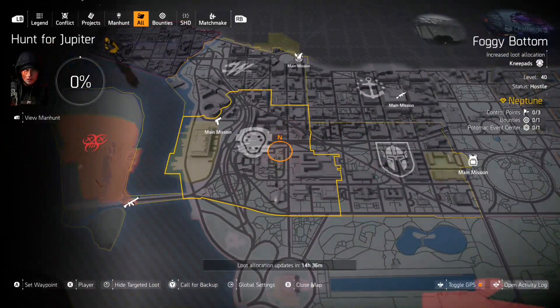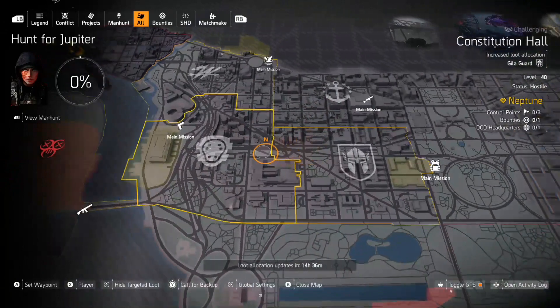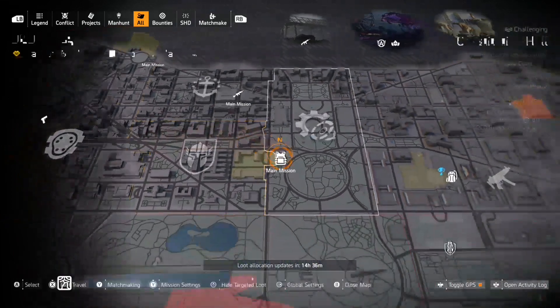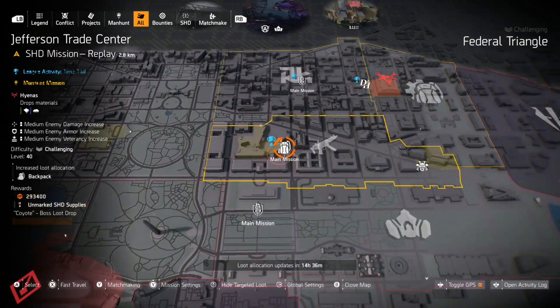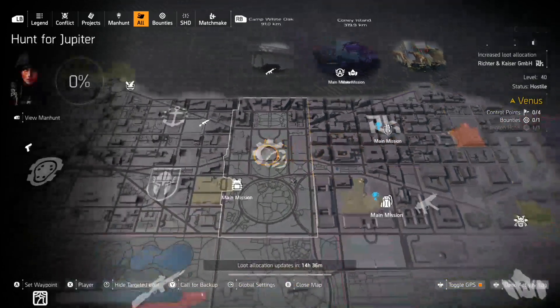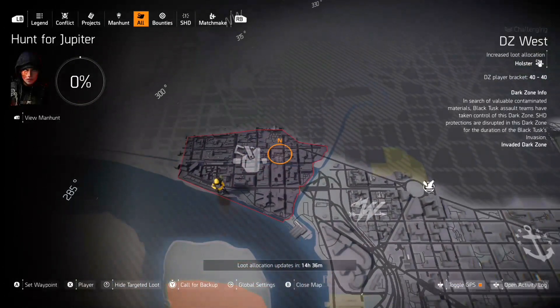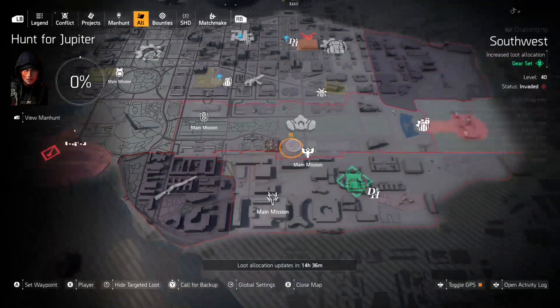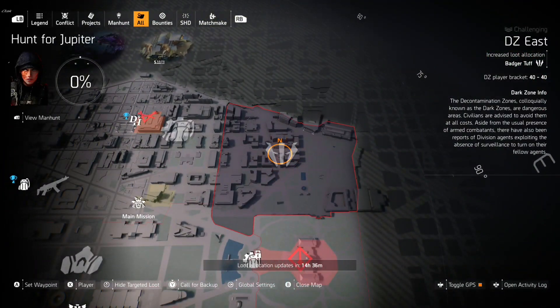Having Providence up here and Gilligard — this isn't bad if you guys still haven't done the Neptune Manhunt; you can come over here and do some good open world farming. For the most part: chess pieces at DCD, Backpack at Jefferson Trade Center, Overlord for the Fox's Prayer Knee Pads at Grand Washington Hotel. I'd really recommend farming DZ West for the holsters to fill up your recalibration library. There's shotguns at DZ South, and Badger Tough at DZ East — maybe you guys can get the Zero F's chest piece. That would probably be the only named item out of all these places that I'd go for today.